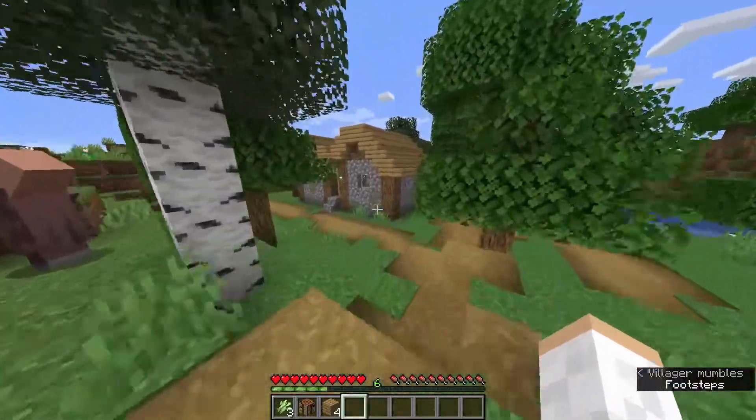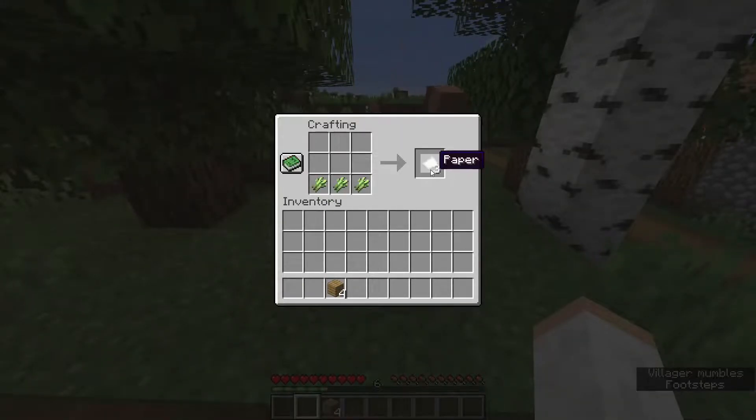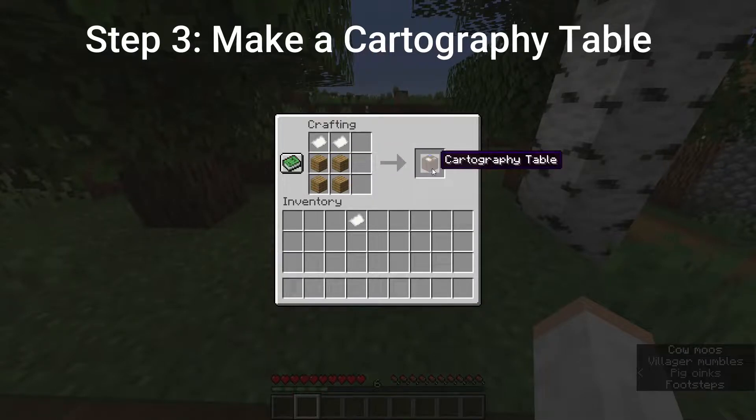I managed to gather up all the supplies we need. Let's put down our crafting table and we're going to make three pieces of paper using three pieces of sugar cane, then place two pieces of paper and a two-by-two of planks, and boom — we got the cartography table.